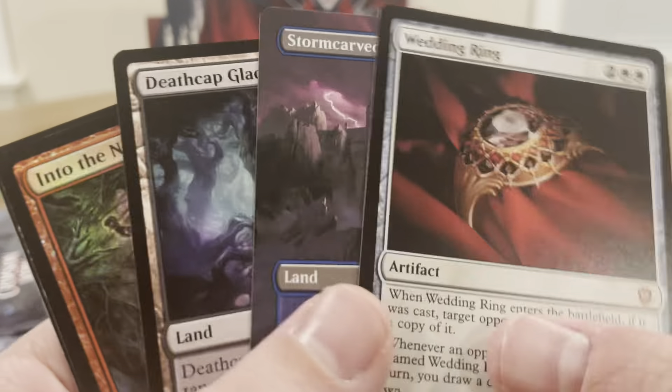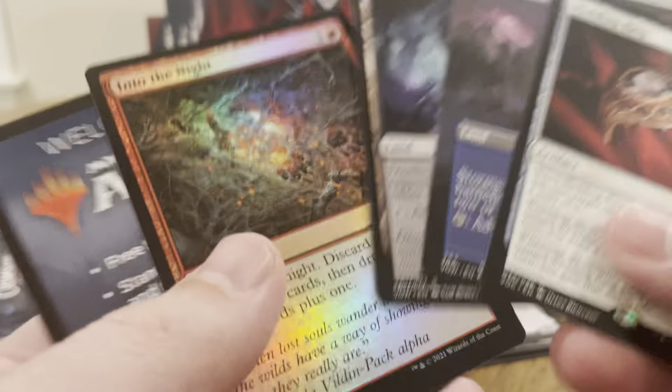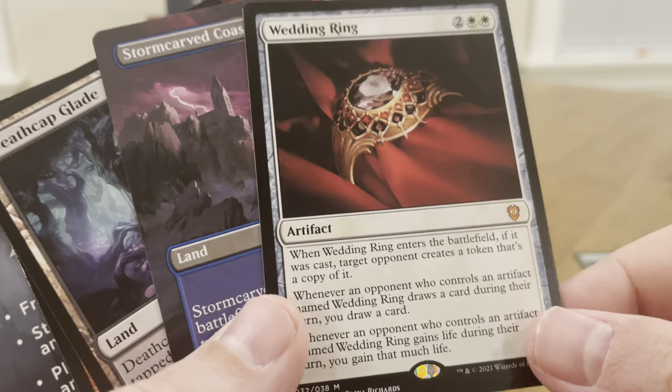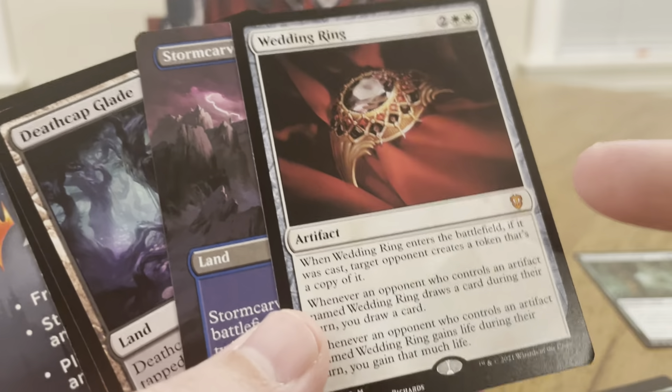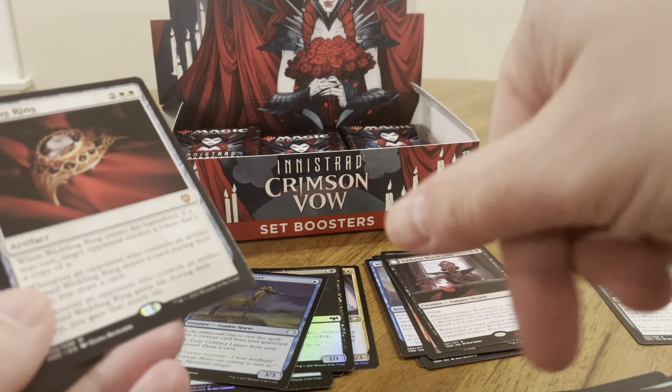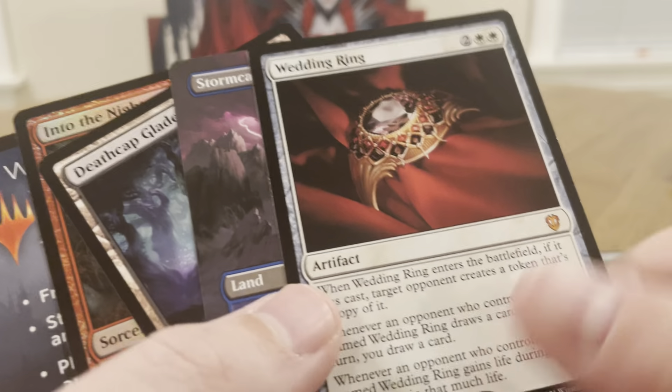Oh yeah! This is a good pack — holy shit, this is a good pack! So you got the Wedding Ring, which is probably the second most expensive card in this set because it's a commander card. It only comes in the set boosters — it doesn't come in the draft boosters.